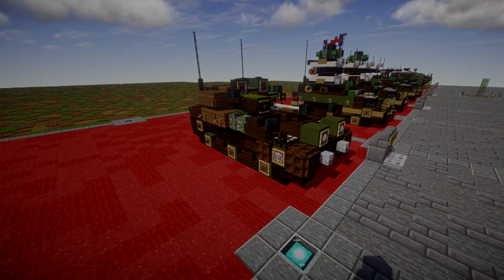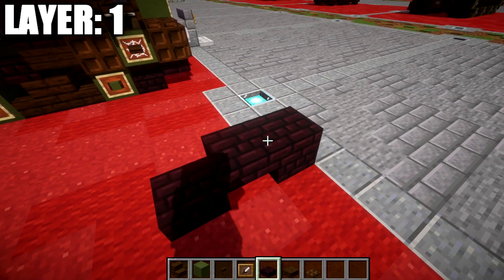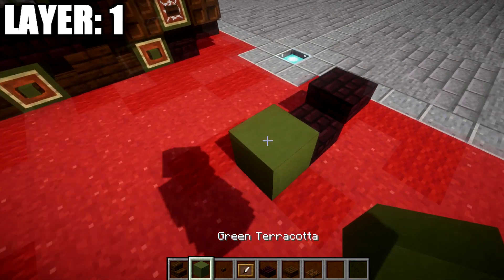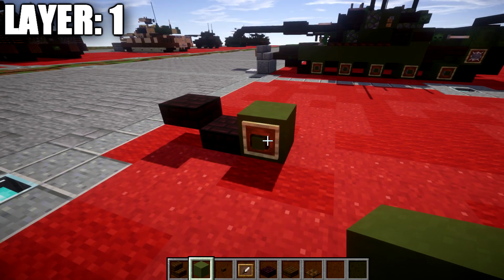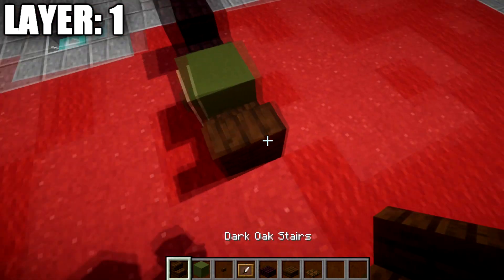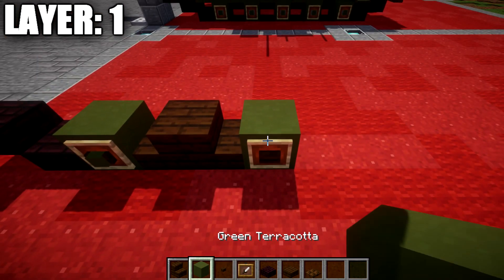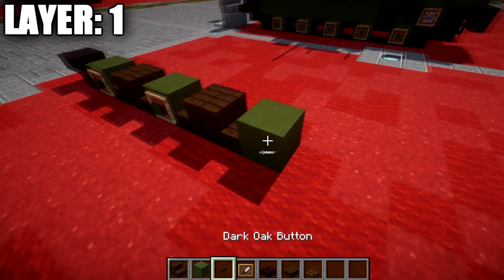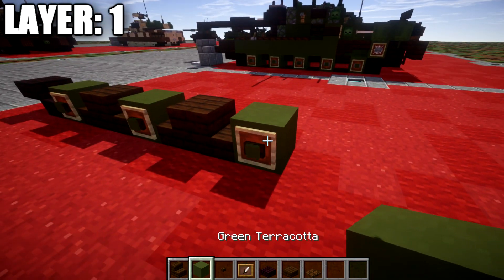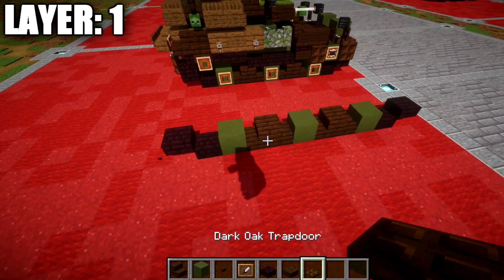That's it for the overview. Let's move into the tutorial beginning with layer number one. For layer one, we're going to place down a nether brick slab, followed by a nether brick top slab coming off of it. Going back, we place down a green terracotta block, dark oak wood button on the side, and an item frame with a green terracotta block in it. We then place down two dark oak wood stairs back to back after the green terracotta block, followed by another green terracotta block, dark oak wood button, and an item frame with a green terracotta block — same thing as before.